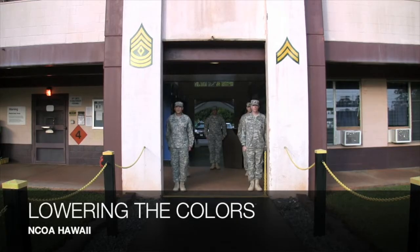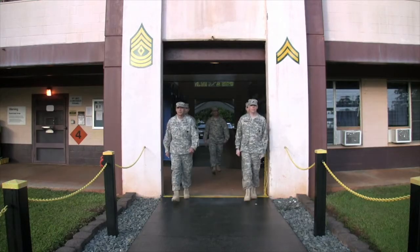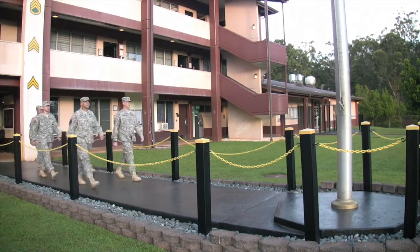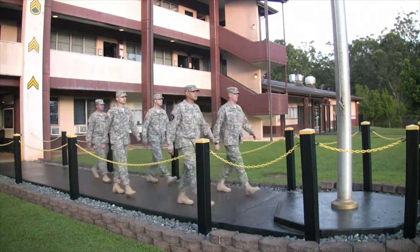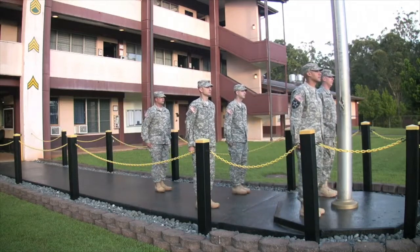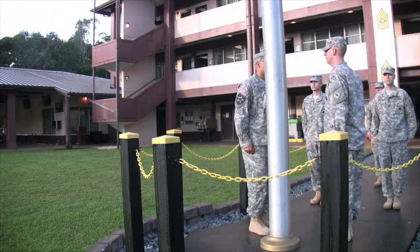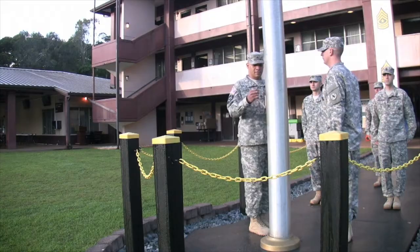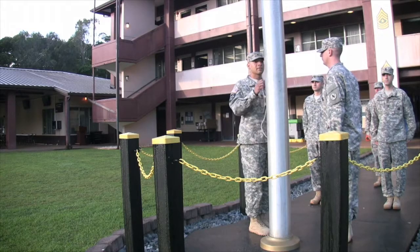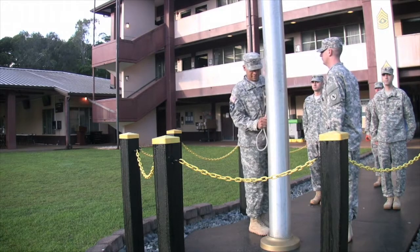In the evening, the NCOIC will bring out the privilege to the flagpole as in the morning, but on the command post, only the Halyard Pullers will face the flagpole. After facing the flagpole, the Halyard Pullers will unsecure the Halyard and then re-secure it. Next, the NCOIC will give the command Parade Rest.